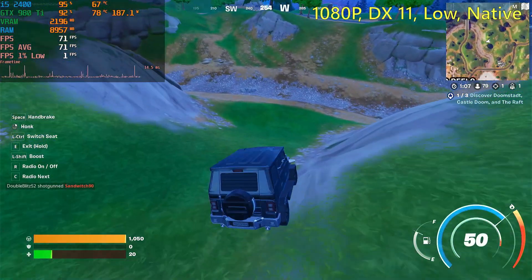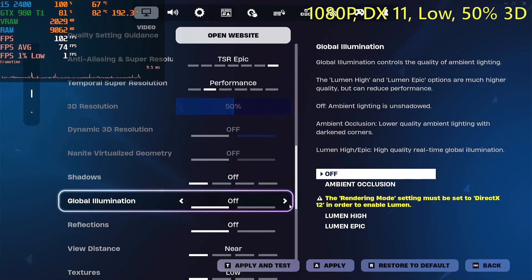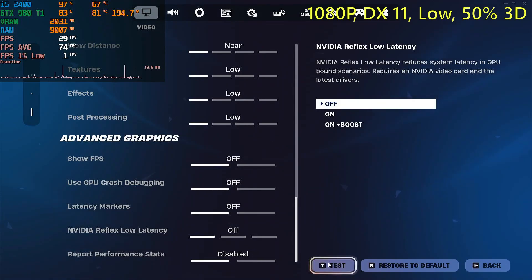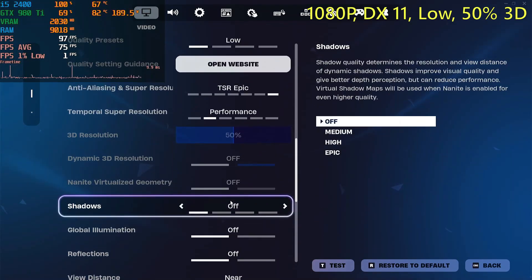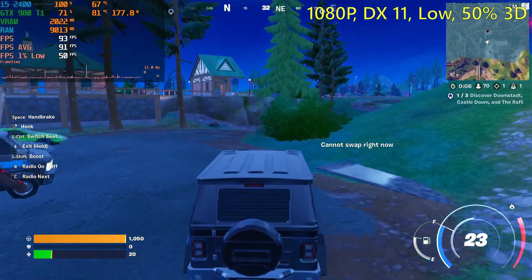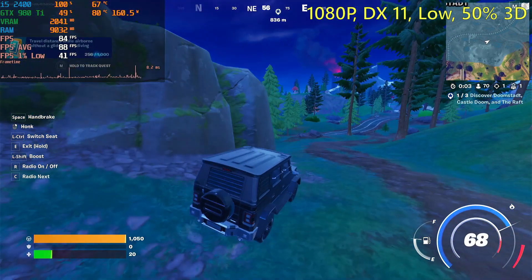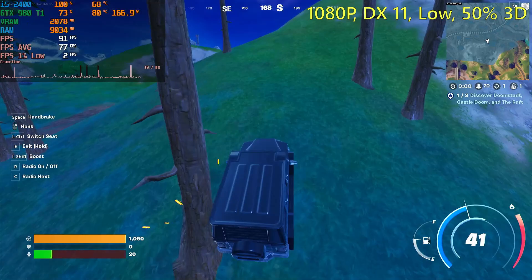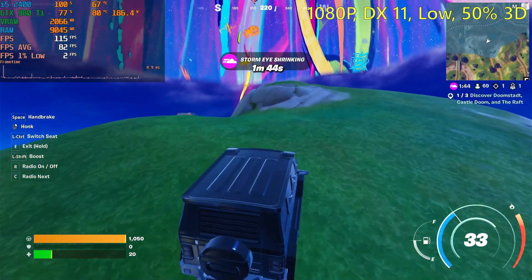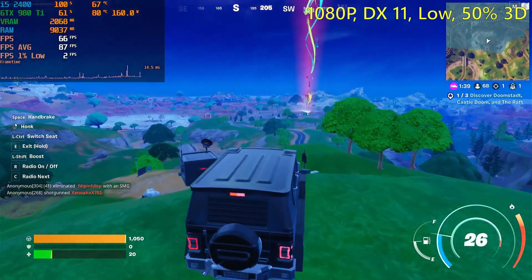I do have the graphics card limited to 80% of its potential power output, and I have it overclocked by 150MHz to hopefully overcome that power limit. The reason why is my cooler is kind of DIY — it's not really good at all, and it will very happily overheat if I leave the power limit at 100%. I was GPU bound at native 3D resolution, so I ended up turning it on to performance for the 3D resolution, which limits it to 50% to make it CPU bound, not GPU bound.